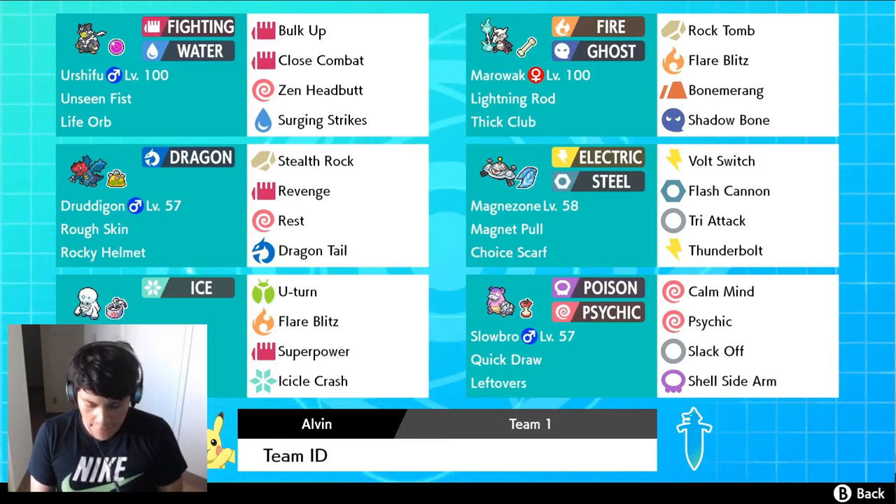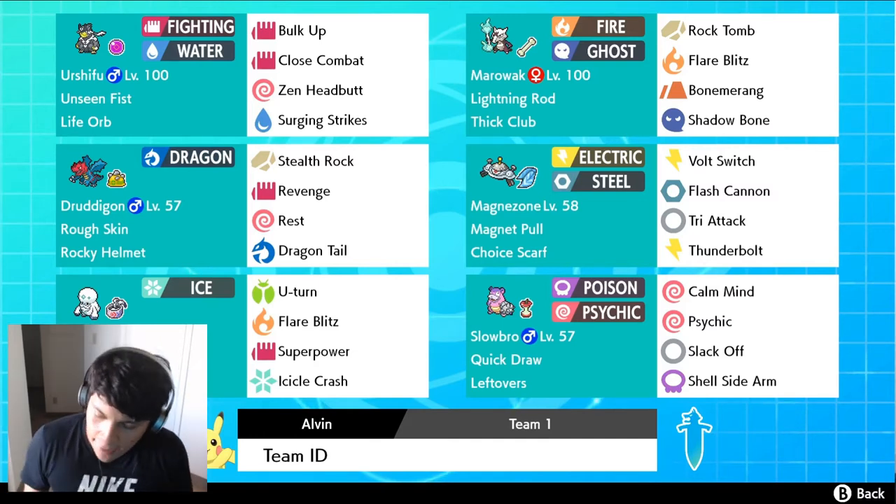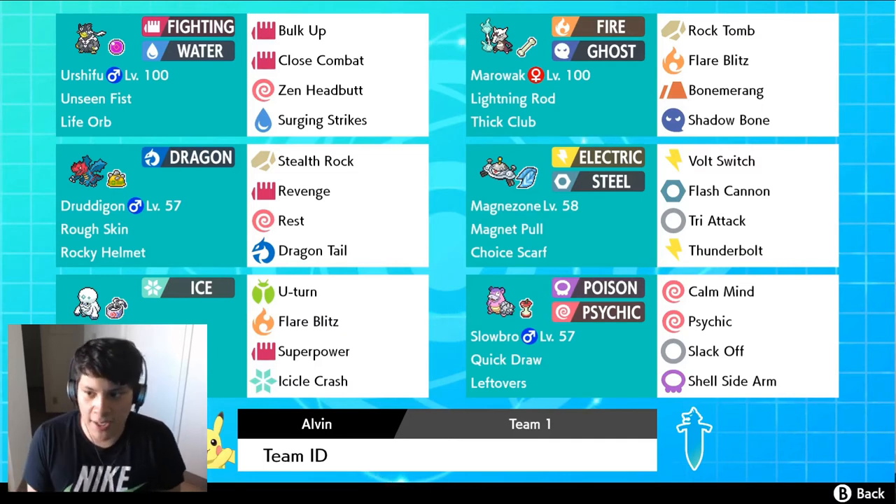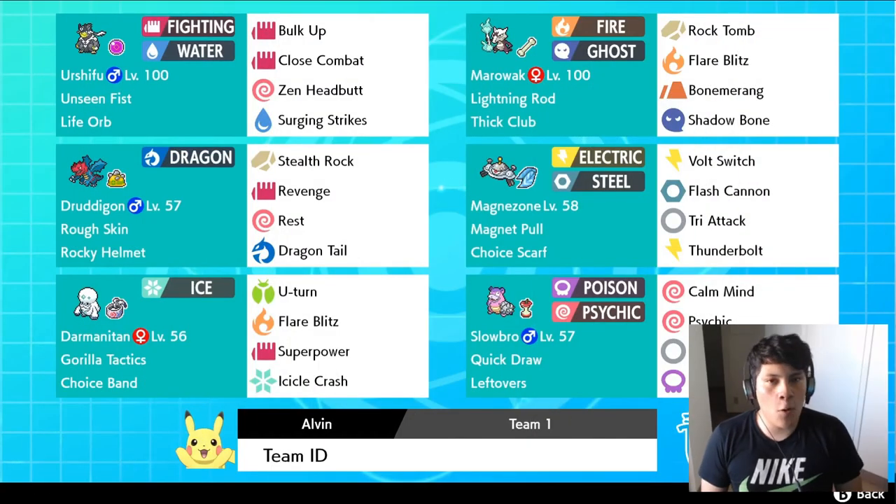The third Pokemon is very special in terms of EV spread. We are running Adamant nature Marowak with max Attack, 44 Speed, and the rest into HP, so it's kind of bulky but hits hard. It's holding the Thick Club. We got Rock Tomb to try to slow down opponents so Marowak can catch up — I'll predict the switch, hit Rock Tomb, and then knock something out with either Shadow Bone, Flare Blitz, or Bonemerang, whatever the case may be.